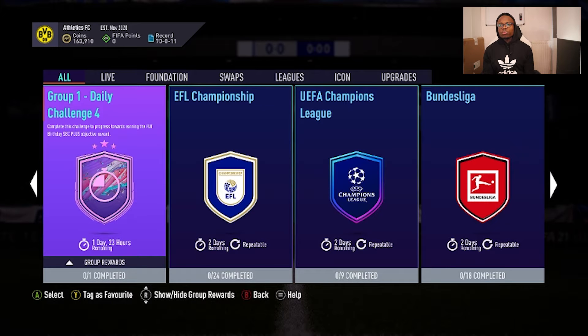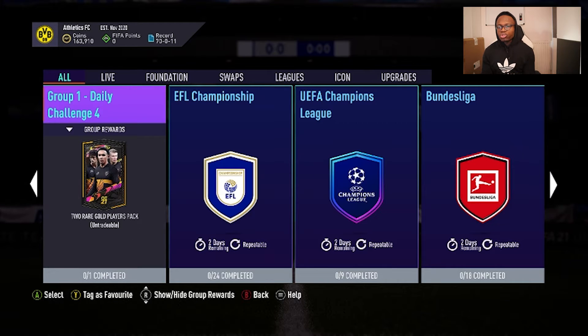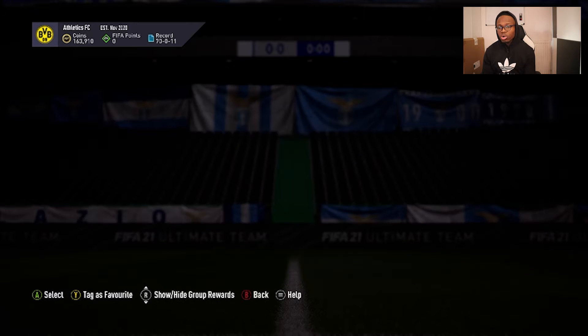Today, in this video, I'll show you the cheapest solution to complete the last world building challenge called Group 1 Daily Challenge number 4, and the group reward is true rare gold player path untradable.